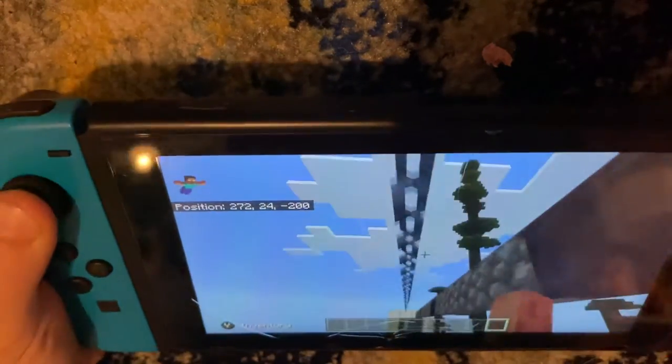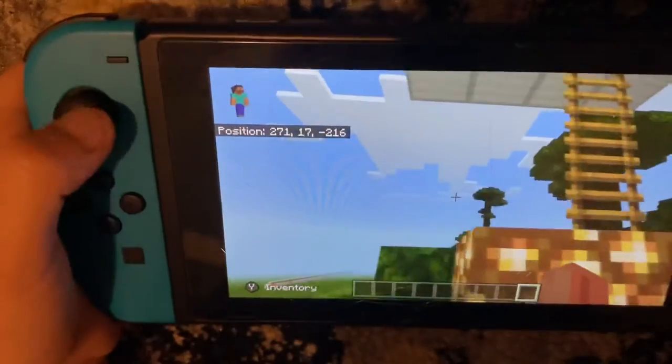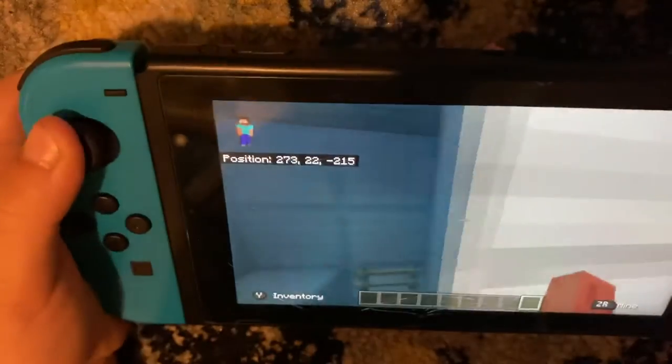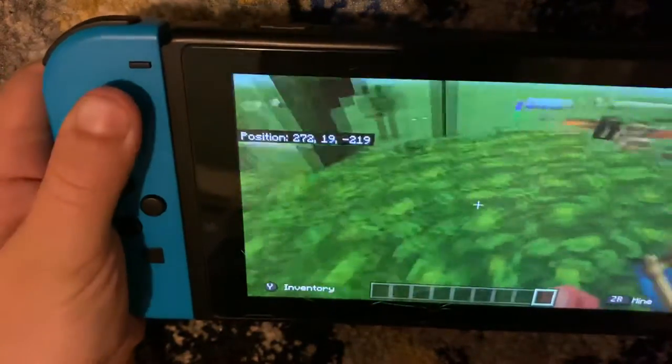Whee! So then you just got to move across like this. Why am I terrible at this? So when you go in, you have to build a ladder down. And I just built it on top of this tree.